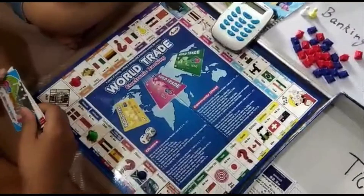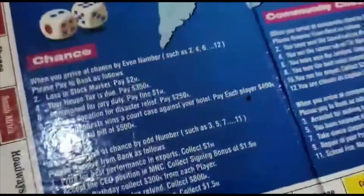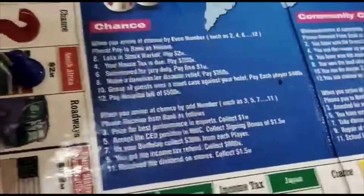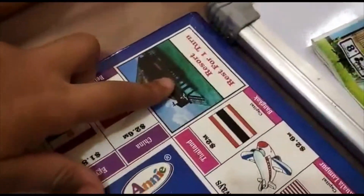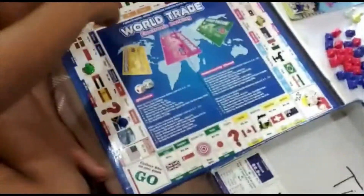Now you can play on and so on. If you reach on Chance, you have to follow the instructions from the particular number you arrive at. If you went to Jail, you need to pay 800K to the bank. And if you go on Resort, you have to lose your one turn. If you go to the Go to Jail space, you have to go to jail. And if you have completed a round, you have to collect 2 million.